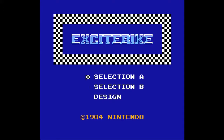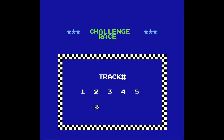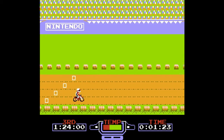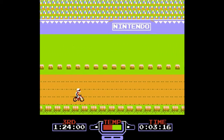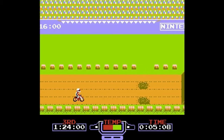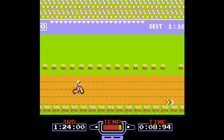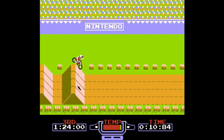We're gonna go ahead and jump in here. Selection A lets you race basically by yourself, so let's just go ahead and for our first race, let's try it all by ourselves so I can get a bit of a chance to talk to you guys. Then we're gonna start racing with some opponents because that's where the real fun begins. In Excitebike you have two buttons — go and really go, basically accelerate and turbo. When I hit the turbo button you'll hear the awesome 8-bit rendition of an engine overheating.